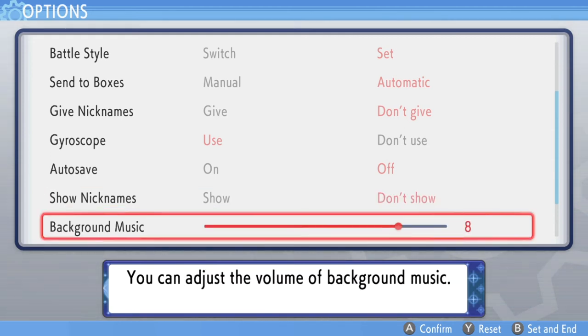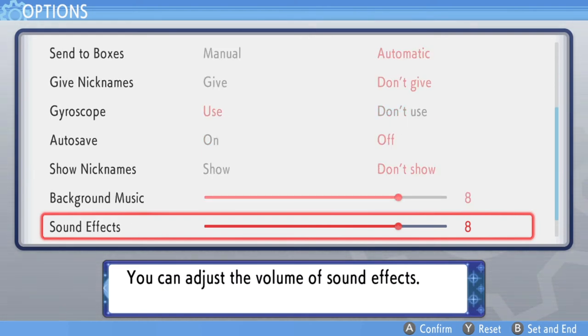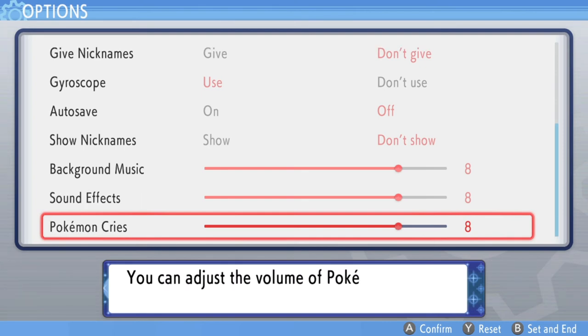Background Music — obviously this is whether you want music on. I love the music in this game, so I'm leaving it at 8. Same thing with Sound Effects — leaving it at 8. And Battle Cries, leaving that at 8 as well.